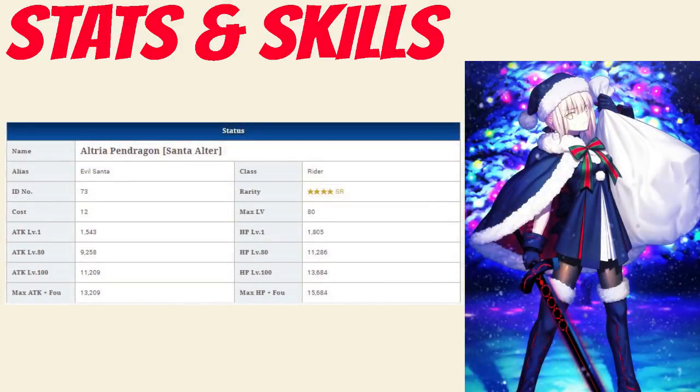Santa Alter's max HP of 11,286 is above average among her fellow 4-star Riders, but slightly below average among all 4-stars in general. Her 9,258 attack, though, is slightly above average for a 4-star Rider, and also among all 4-stars in general. Taking a look at her skills: